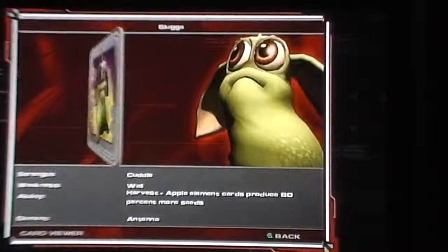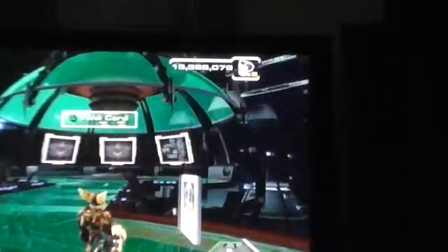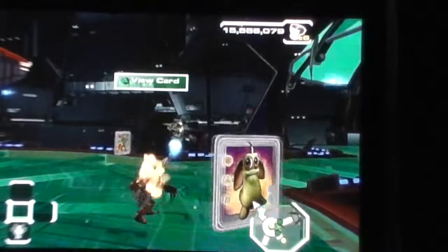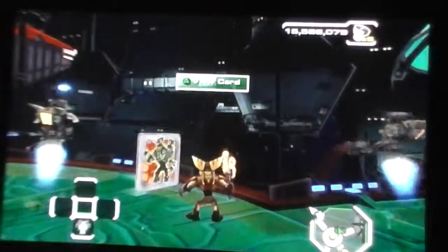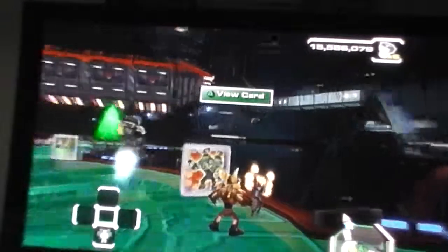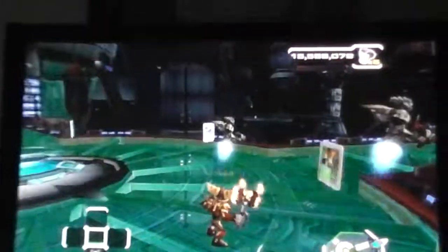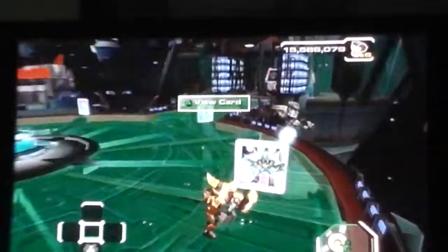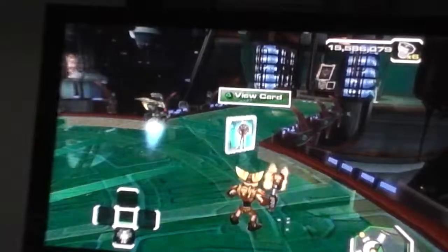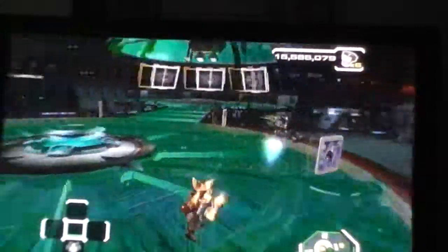Luga's strength is Cuddle, weakness is Wall, ability is Harvest Apple — element cards produce 80% more seeds — and his element is Antenna. Now, where you get each card: Show Shock is for obtaining all weapons and omega mods; Reactor is for getting all mega versions of all weapons, which I just got; Eviscerator requires obtaining 100 nanotech; Ace Hardlight requires getting around 400,000 Dread Points; and Vox requires collecting all skill points.